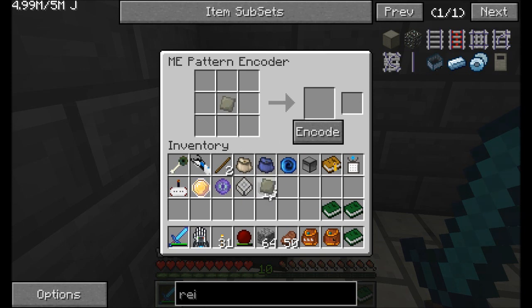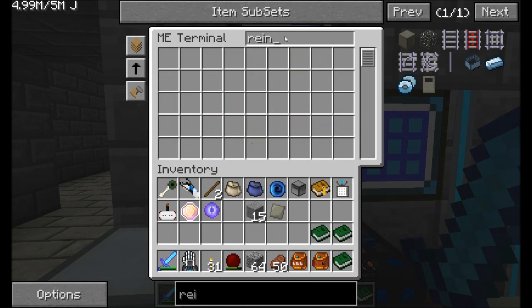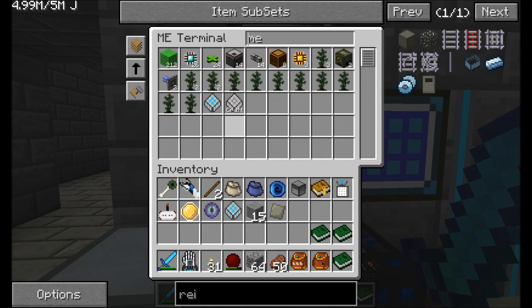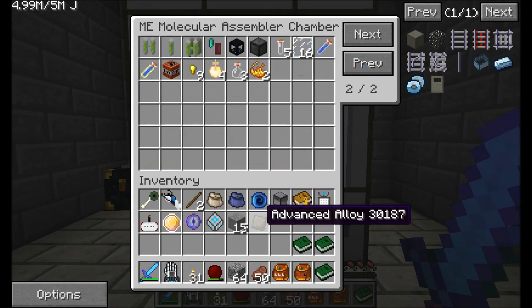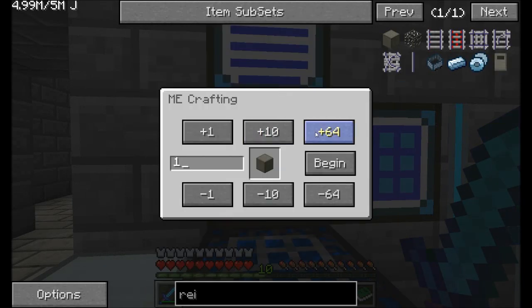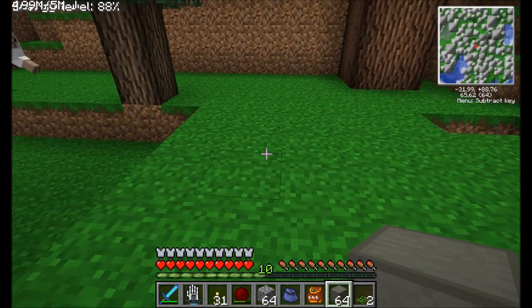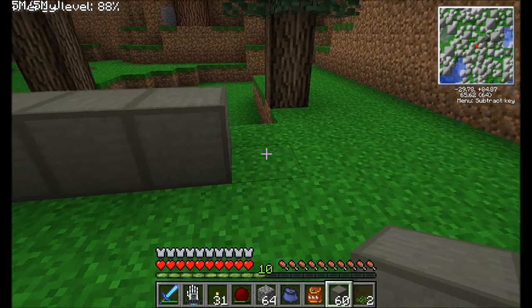What better material to make reinforced areas out of than reinforced stone! Let's put a blank pattern in here so we've got a nice easy way to encode and make reinforced stone. Let's craft up 64 — a nice stack of the stuff. It's making the stone and then combining it together. I'm going to take this stuff and create a nice secure bunker.